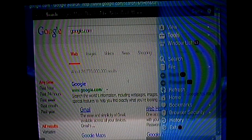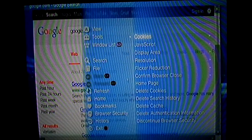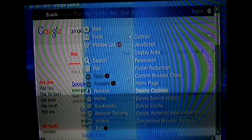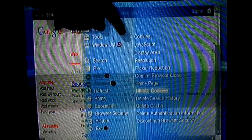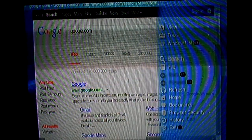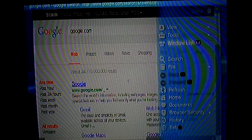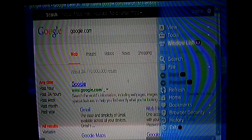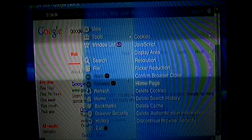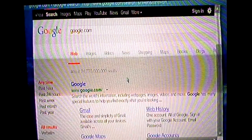The next thing you want to do is go onto the internet and go to Tools. Go to delete cookies right there. Then delete search history. All these things you don't really need. And delete cache as well.